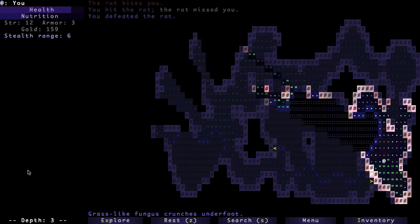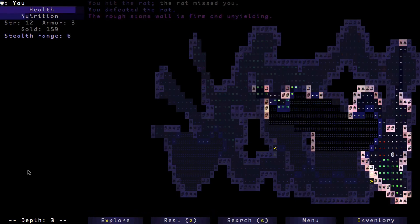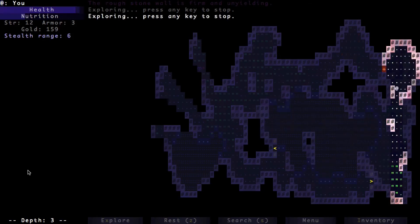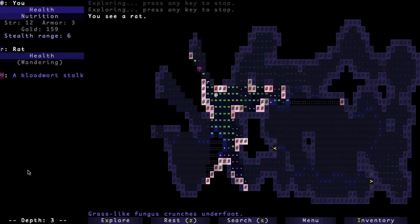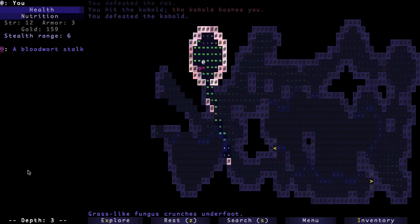Sometimes if I need to travel clear across the map, I'll hit X and let it auto-search until it gets close to something. There's another blood wart thing — I can recharge my life with that.